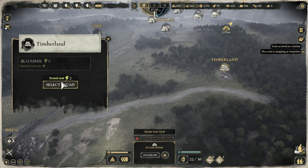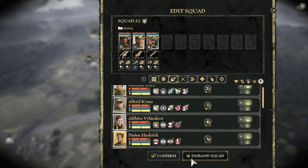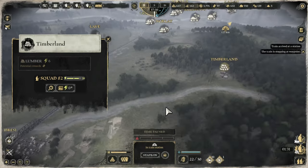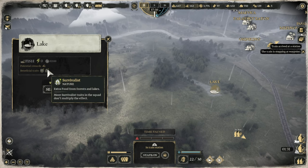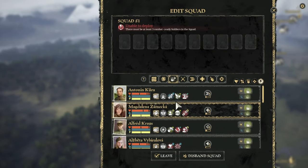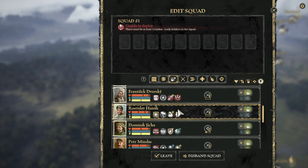I've got to go here anyway. Send squad - let's just send out a random squad. The lake needs a survivalist and a hunter. They are not survivalists and hunters - I might have just sent off my survivalists and hunters!